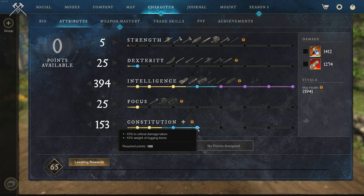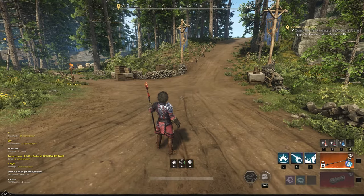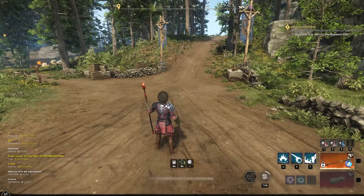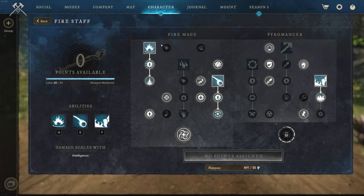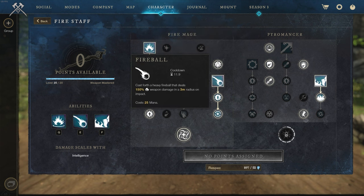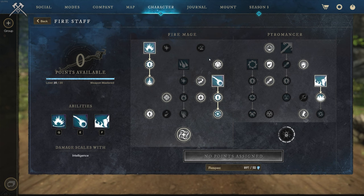I have my Constitution at 153, so my HP is nearly 16,000, which works pretty well for this build. For the firestaff skill points, I'm running Pillar of Fire and Fireball, plus Burnout to get out of the way or catch up to enemies. You can pause the screen to see exactly what I'm running on this specific build.